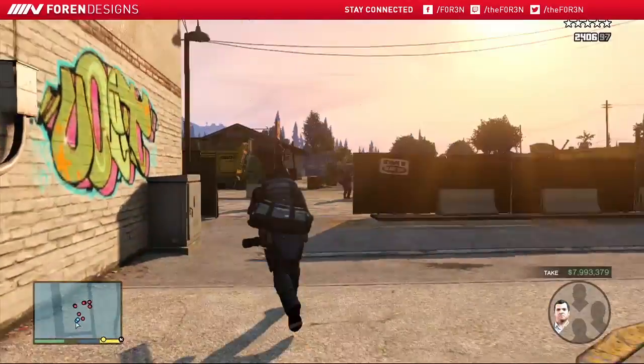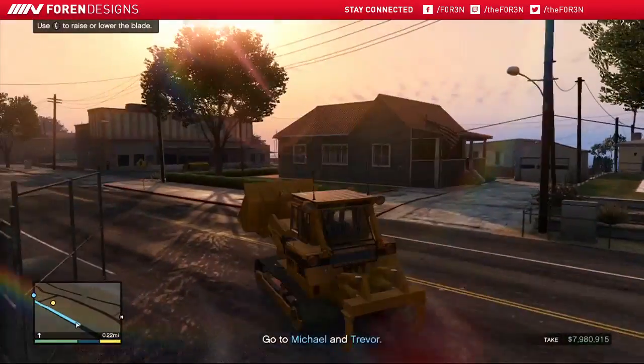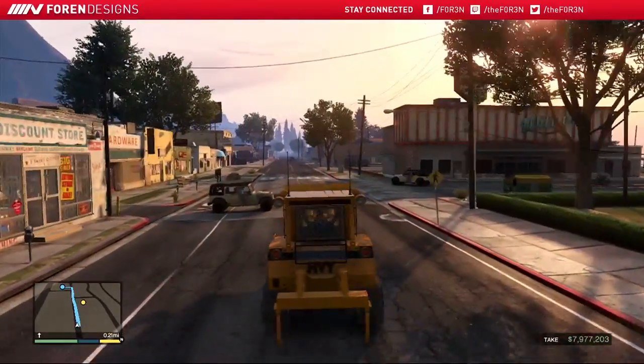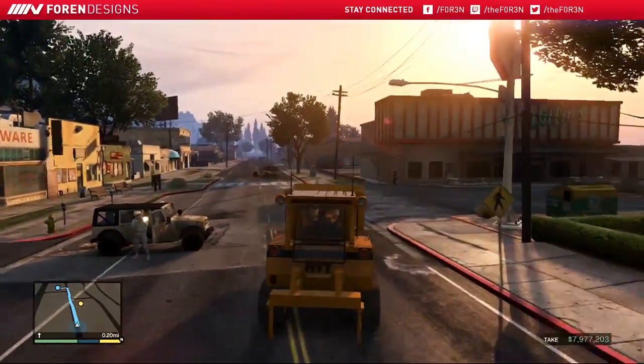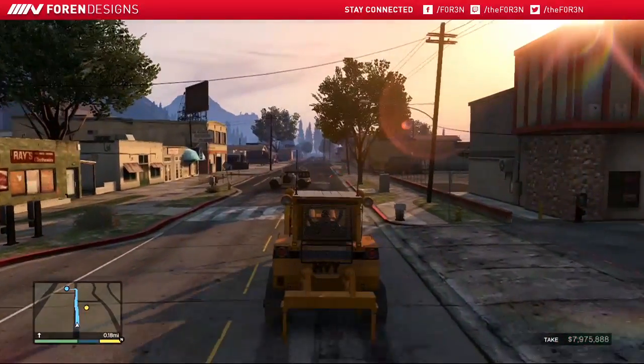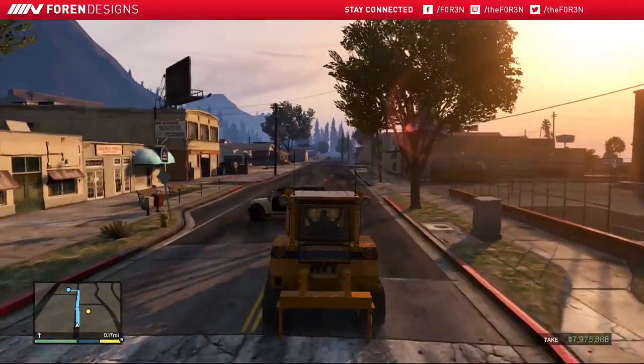After fighting your way through the town and holding off the military, you will now take control of Franklin driving a bulldozer. While using Franklin, this will also count towards your accuracy. If you would like, you can stop and shoot at one of the vehicles with one of your weapons in order to shoot as many bullets as possible and make sure that your shooting accuracy is up as high as possible.